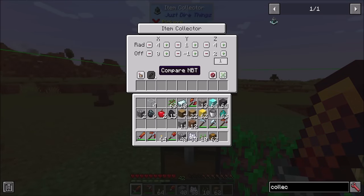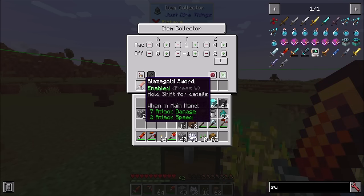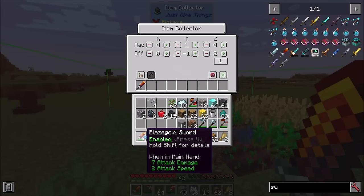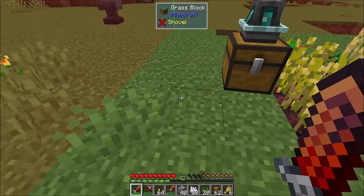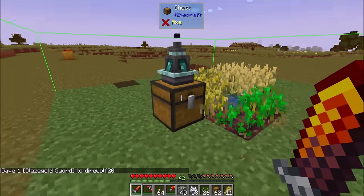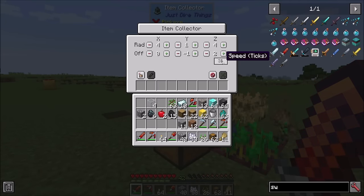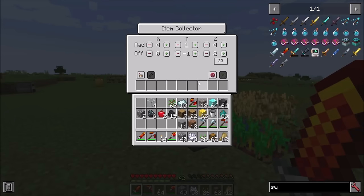Compare NBT: if compare NBT is off, it'll pick up swords whether they're damaged or not; if compare NBT is on, it will only pick up undamaged versions. You can also make the tick speed somewhat longer — maybe once every one and a half seconds — which is a nice thing on a server, which is why the default is every 20 ticks.